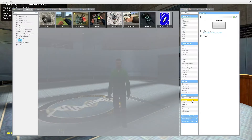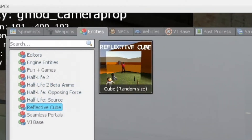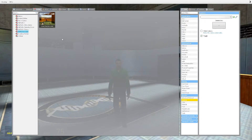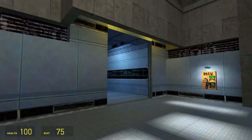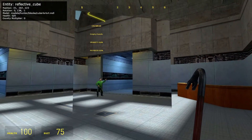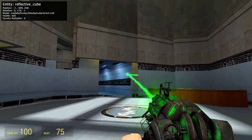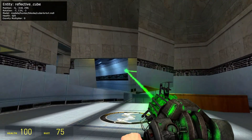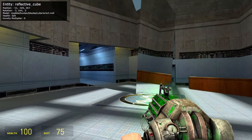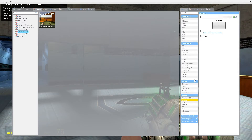We're going to take a look at the reflective cube. You know what this does? It's a reflective cube. It's a cube — like a giant mirror on all four sides. Jesus Christ, it renders the game on like three different sides.